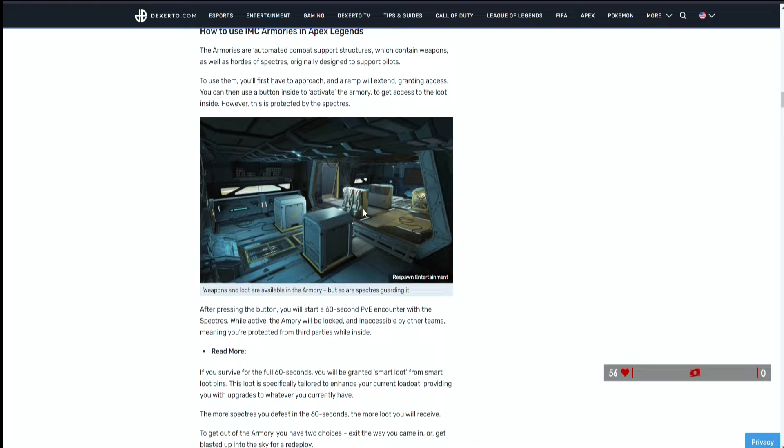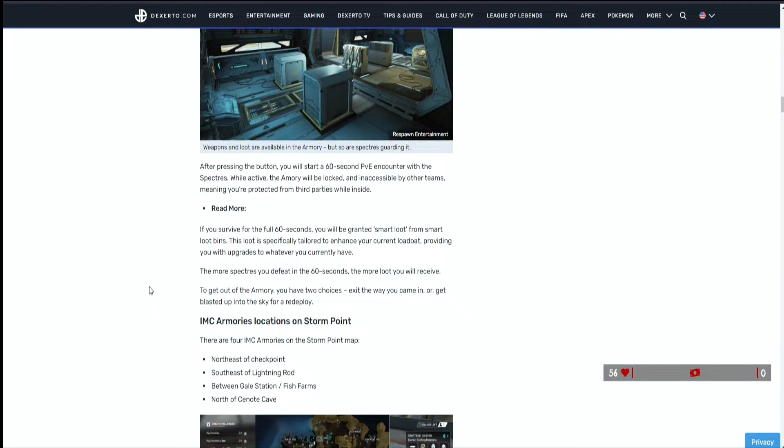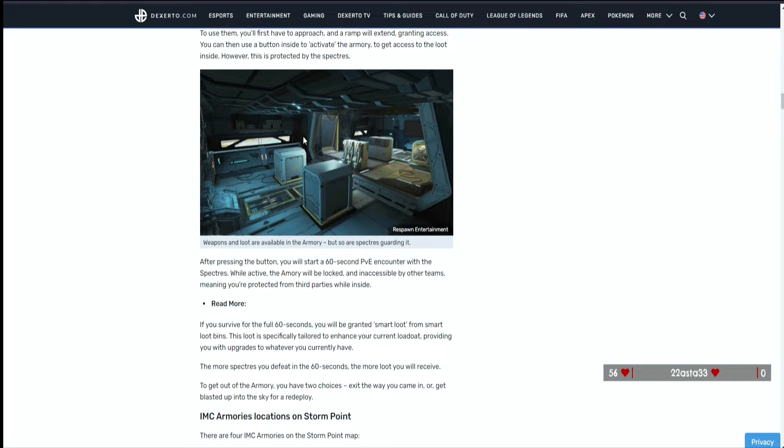Access to the loot inside is protected by the spectres. Looking at the pictures, there are weapons inside and the spectres in the trailer look like they come out of pods - possibly also dropping from the ceiling. After pressing the button, you start a 60-second PvE encounter. While the armory is active, it will be locked and inaccessible to other teams - meaning you're protected from third parties while inside. That is actually really cool!